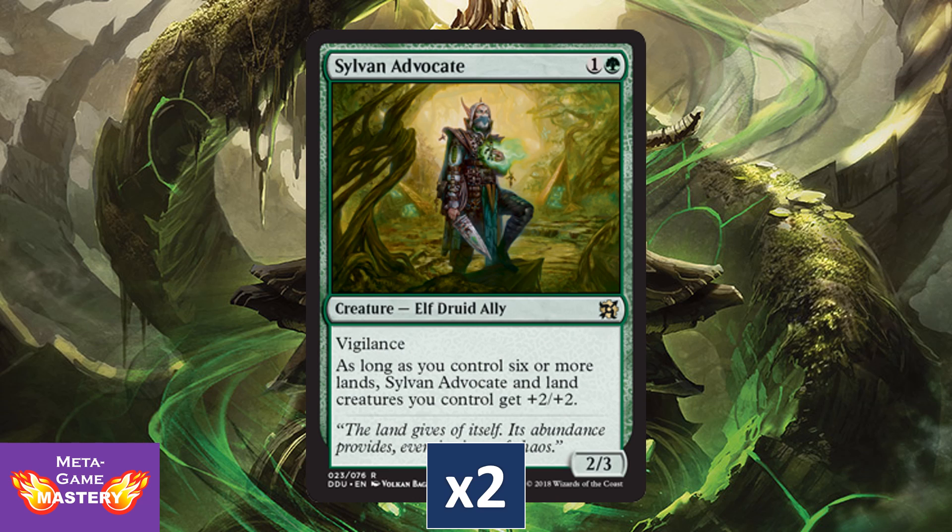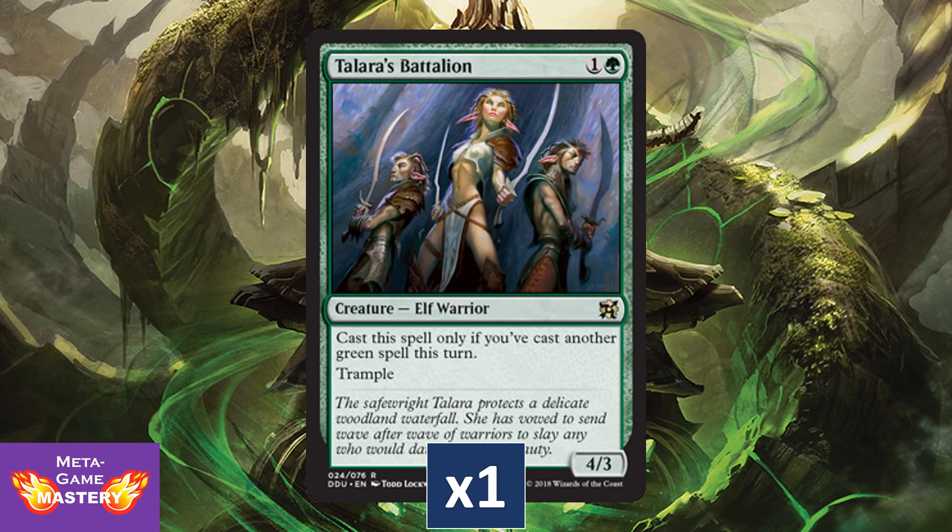We're getting two copies of Sylvan Advocate. This card saw a great deal of play in Standard back in its day — it stalls the board early and then grows your team late. Really great, especially in Landfall-type decks. We're getting one copy of Talara's Battalion, just a super value card. Two mana, even with a conditional play clause, for a 4/3 trample is solid.